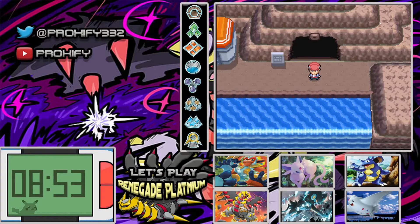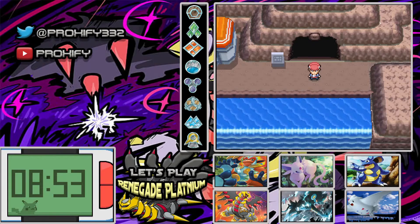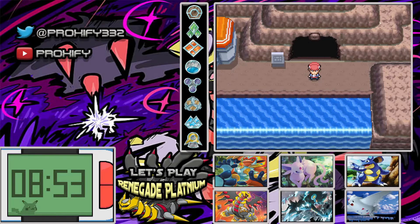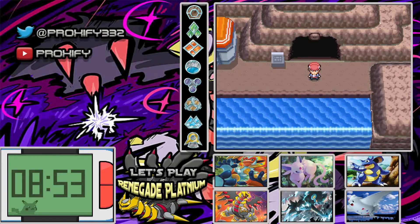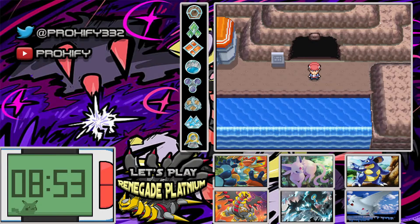Alright, hey there Proxians, this is Proxify here, and guys, welcome back to another episode of the Pokemon Renegade Platinum Let's Play. If you guys missed out in the last episode, we actually went and took care of our final and last gym. That was against Vulcan, we got ourselves the Beacon Badge, and now we are finally here over at Victory Road. Now we're just going to be making our way on over to where the Pokemon League is going to be.